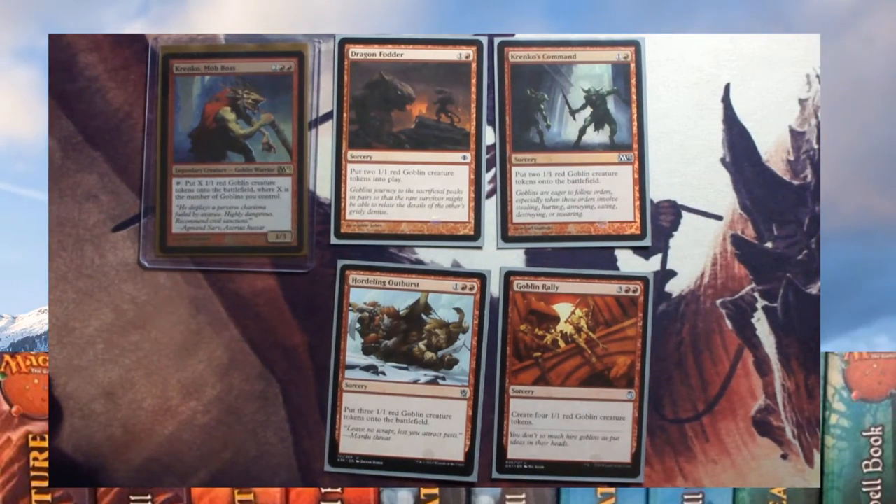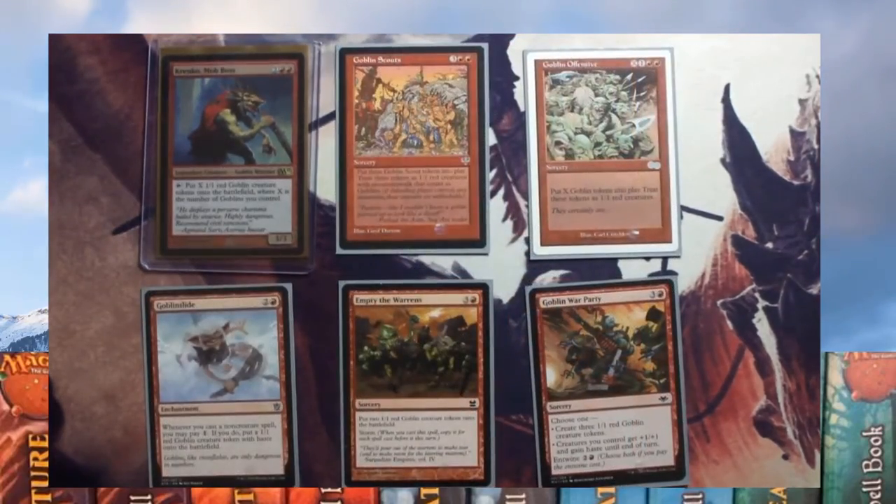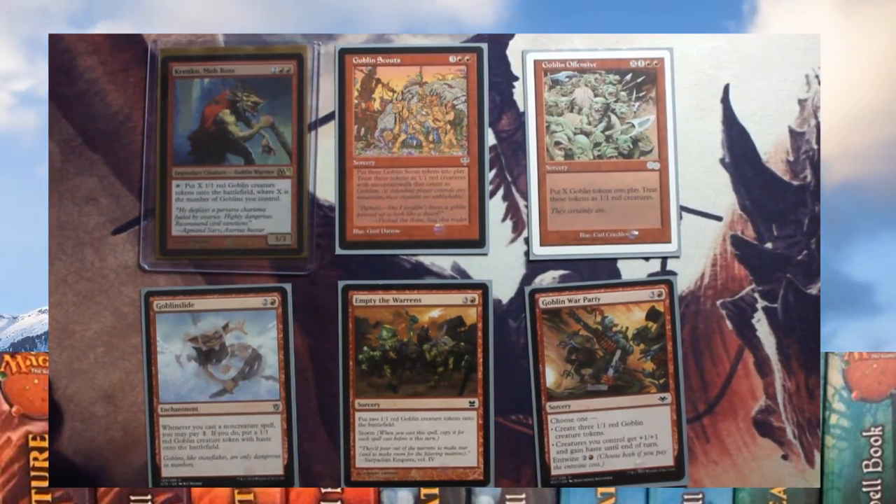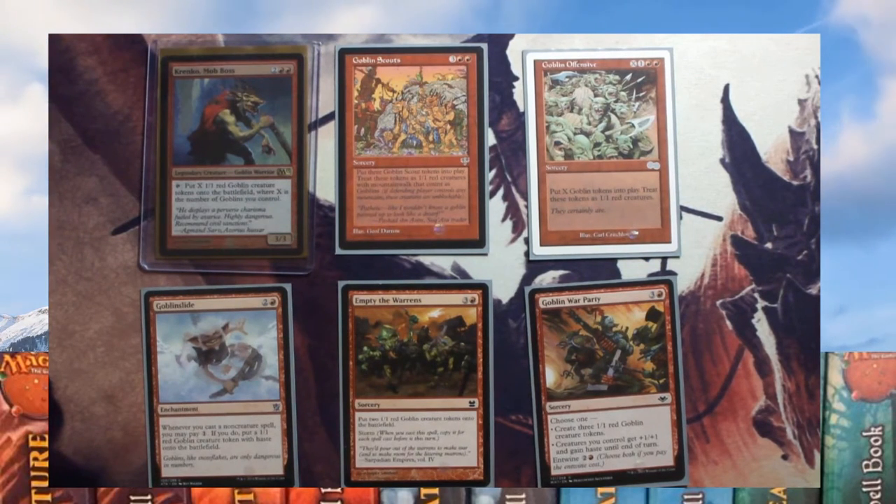We've got a lot of spells to give us goblins. Dragon Fodder and Krenko's Command each give you two goblins. Hordling Outburst gives you three goblins, and Goblin Rally gives you four goblins. Goblin Scouts puts three goblin scouts on which have Mountain Walk. Goblin Offensive puts X number of goblins out. Empty the Warrens puts two goblins out, but because it has Storm it replicates for every spell cast prior to it. Goblin War Party can either put three goblins out, give all creatures a plus one plus one, or do both. And Goblin Slide is an enchantment — anytime you play a non-creature spell you can pay one and create another goblin.